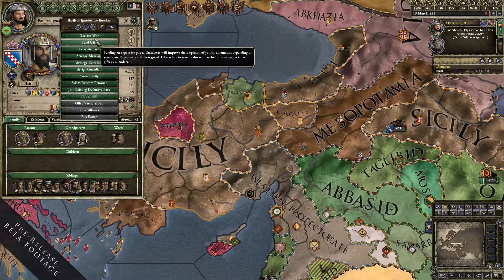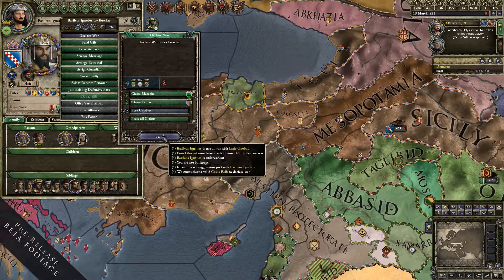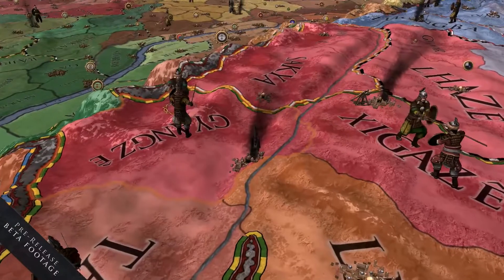There's also a very useful free casus belli. It can be a little annoying when the Vikings come and abduct your wife or daughter and make them their concubine — now you can actually declare war on them to take them back. This also applies to all other kinds of prisoners.